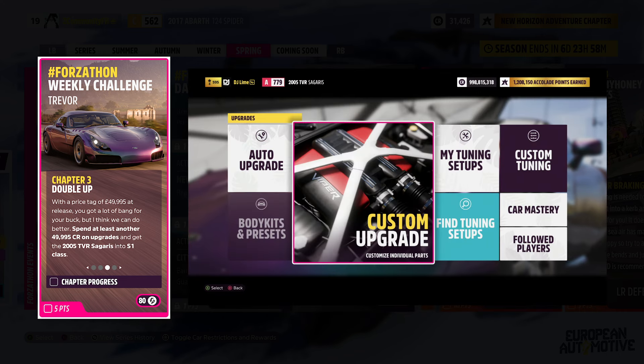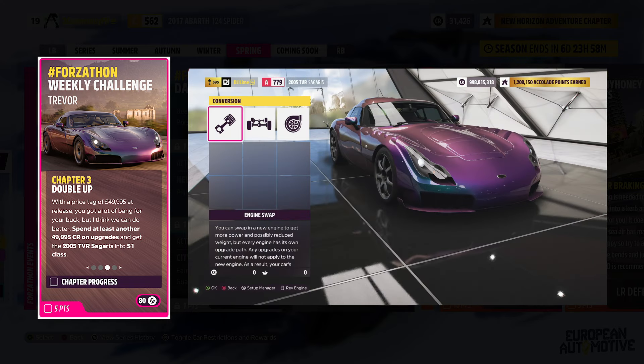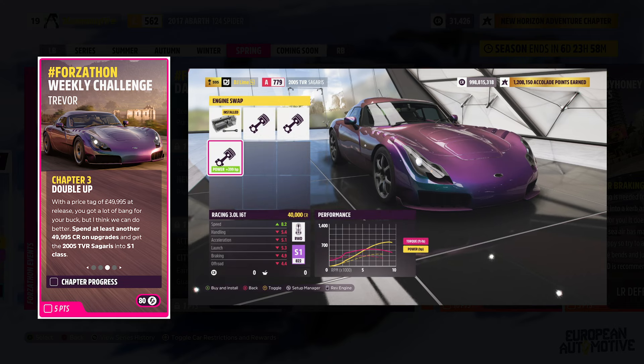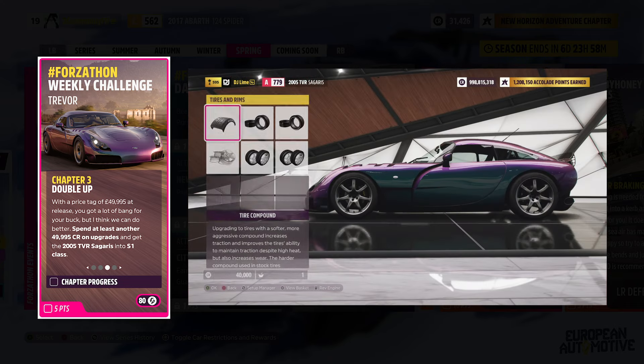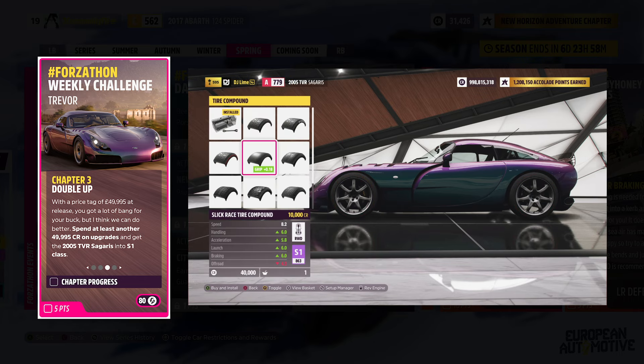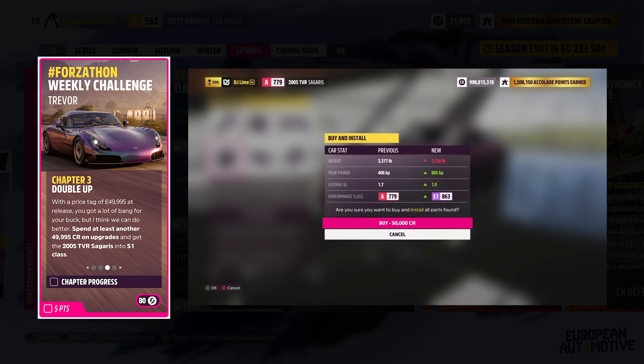For the third challenge, you have to spend over 49,995 credits and get the vehicle into S1 class. If you want to keep it simple, just round up your total to 50,000 credits. I'm going to be swapping in the most expensive engine swap and adding some new tire compound, and that's it.